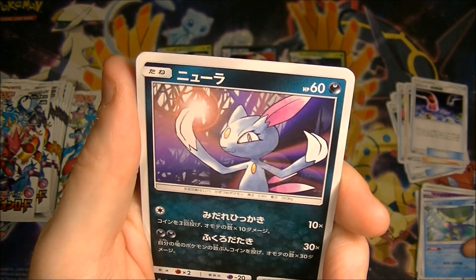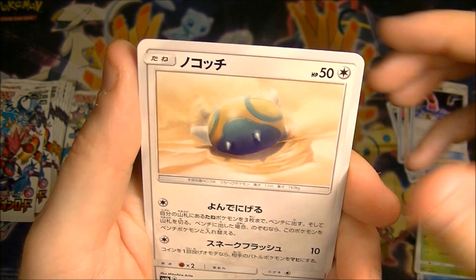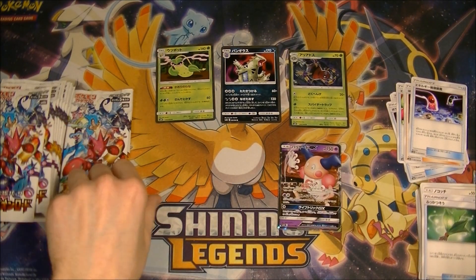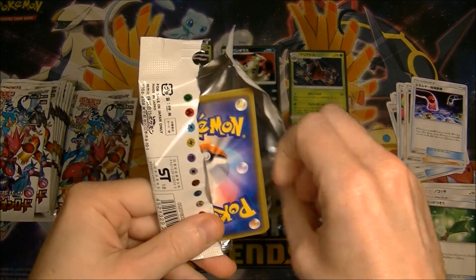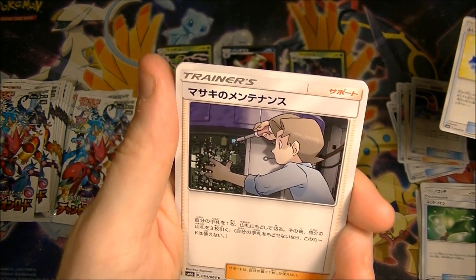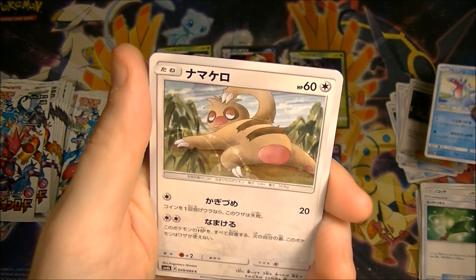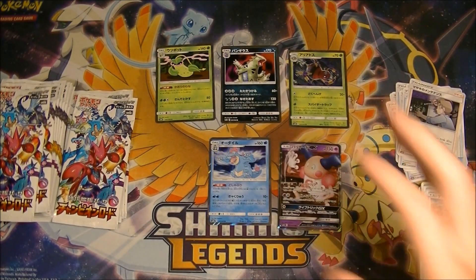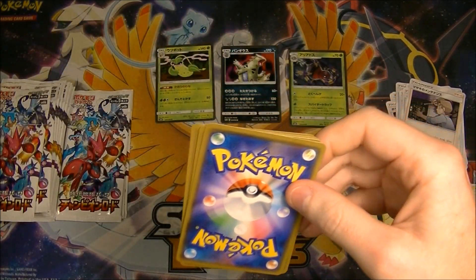We're kind of seeing doubles already. Oh, we got the Life Herb - there is a secret rare of this. The secret rare I really want to get is the Rainbow Energy - it looks so good. If we get a gold one it might be the Life Herb and I'll be so sad, even though it'd be awesome. I really feel like the Rainbow Energy would definitely be the chase card in this set value-wise. Oh, we got the Bill's Maintenance - just like soldering those motherboards. Hopefully we don't get the Life Herb as the secret rare gold, even though that'd be nice.